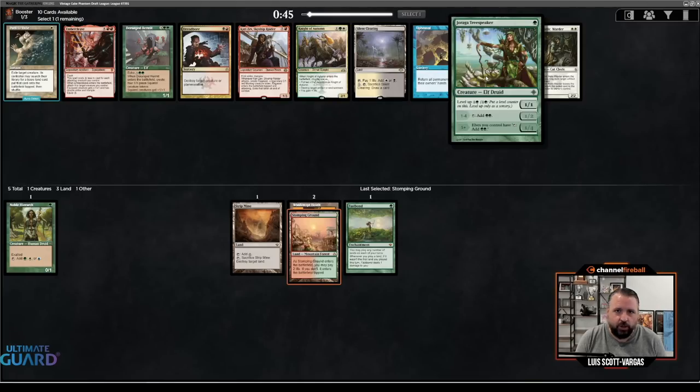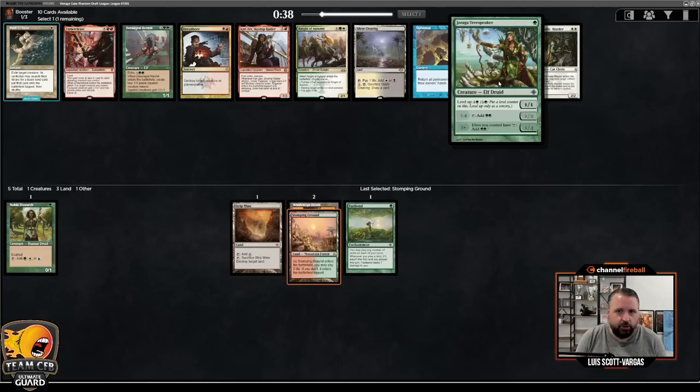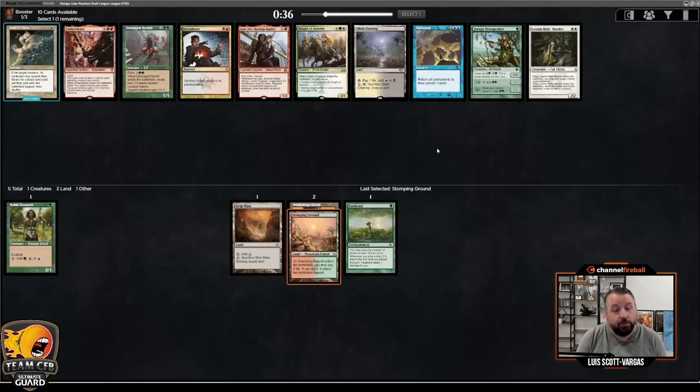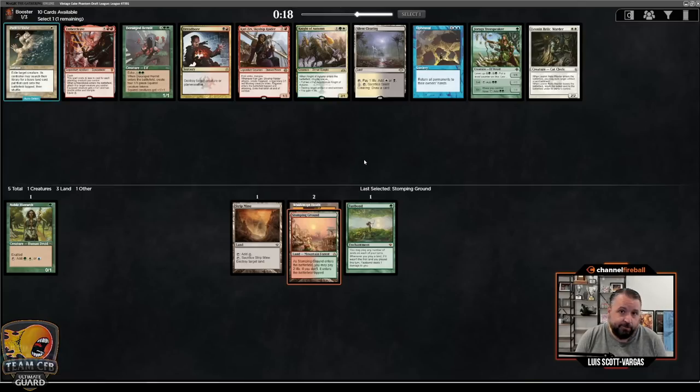There's Jirada Tree Speaker and Upheaval. Upheaval is actually really good with Fastbond — gives you a good high-end card. I'm not trying to be the mono-green ramp deck, and I also think that strategy is a little less good. Plus, we already passed Crater Hoof and Natural Order, so I don't think we'll be the only one going for it. Night of Autumn is reasonable, Path is strong. I do like Upheaval as one of your few blue cards in the big mana deck, and I have Noble. Let's take Upheaval as a speculative pick.